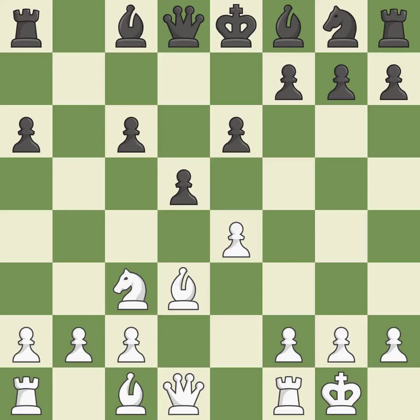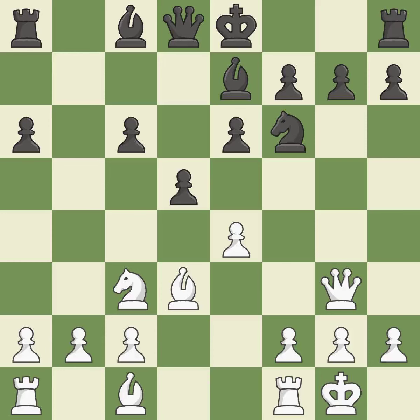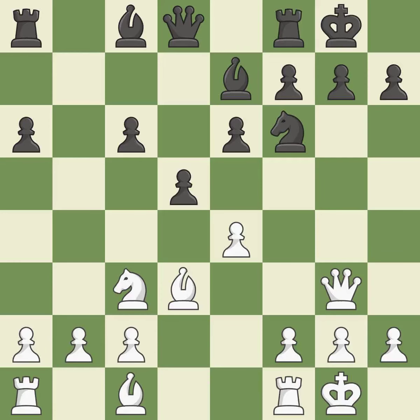Castling kingside tends to be safer because the king is further from the center. This develops a knight from its starting square, activating it. This activates a queen by developing it off of its starting square. This develops a bishop off its starting square, getting it into the action. It is the last book move — a powerful play. A pawn that was being attacked and had no defenses is now protected. The rooks can see each other now, allowing them to provide mutual defense.